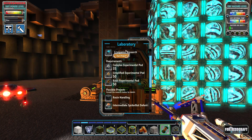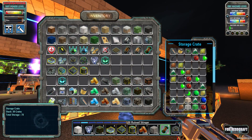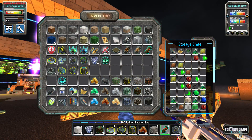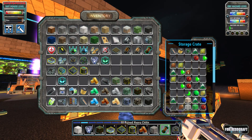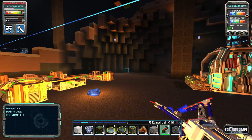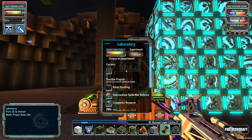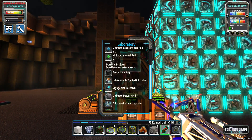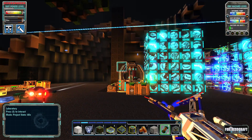I should probably get the cryogenics research as well - one I've been putting off for a while. I think what it does is allows me to process all the bug parts, because I've got a ton of bug parts now and I'm not sure what to do with them all. I think cryogenics allows me to process those in some way. I'll handle these next two next time - see you guys in a bit.